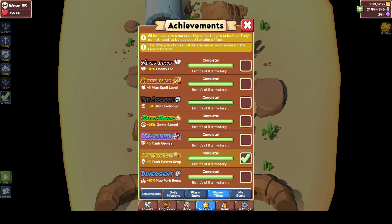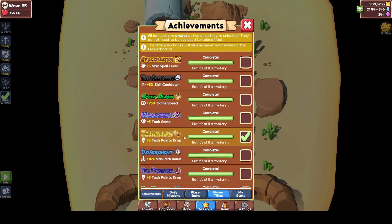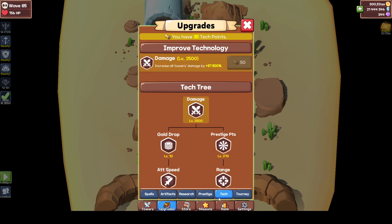Hoarder title is pretty easy — basically hoard 10,000 gems at one point. If you had it in the past you'll have it now as well. Technician is also a pretty easy one — it just takes some time. You want to have 15,000 tech points saved up. That's it, and you'll unlock it.